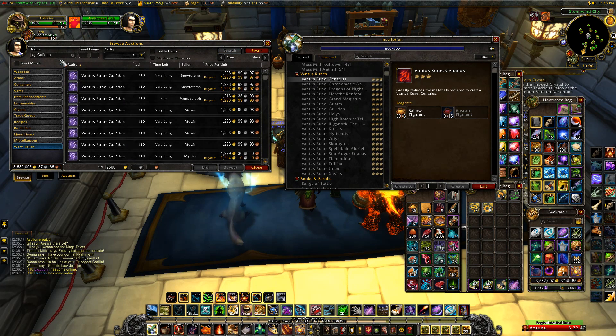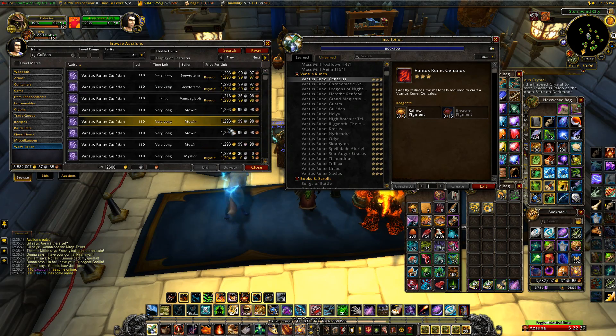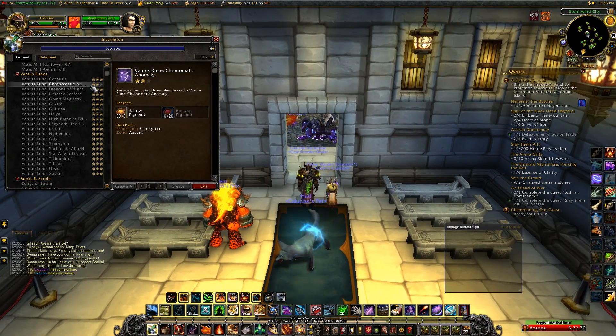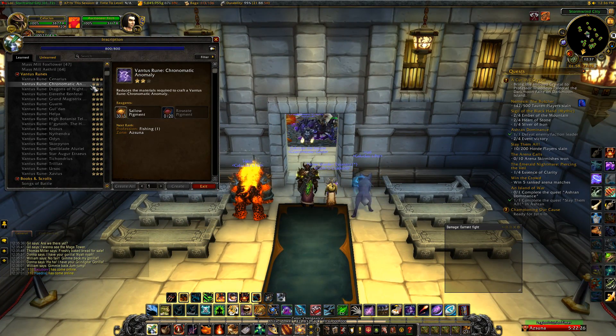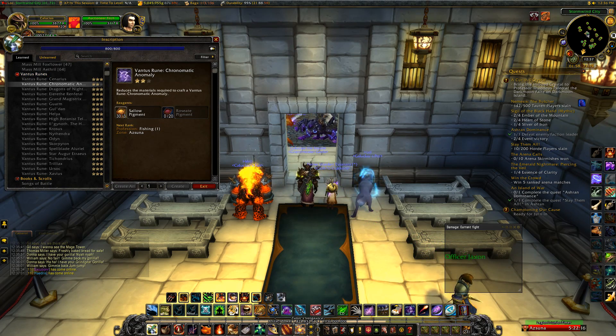Make whatever takes the least resources for the most gold. I'm currently searching which Vantus Runes sell for the most. The Gul'dan ones usually sell fastest since he's the last boss of Nighthold — they were selling for just under 1,300 gold, though I've seen them go for much more. It obviously depends on your realm. If you have inscription, sell Vantus Runes — they sell very well.